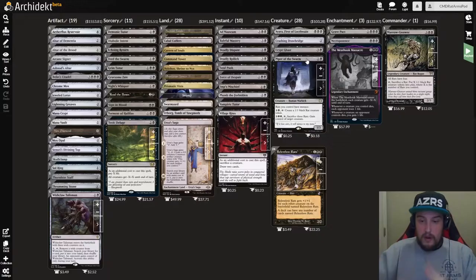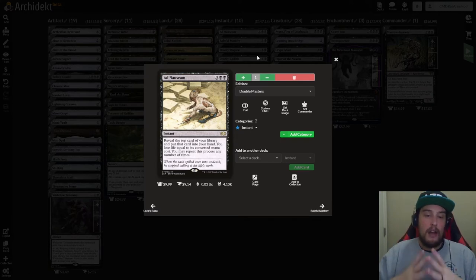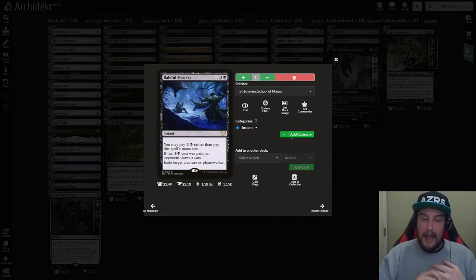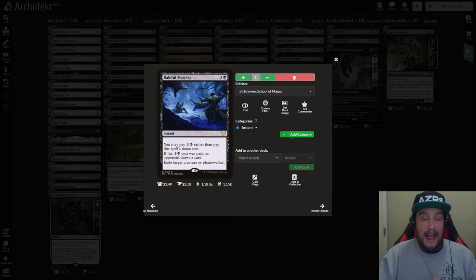Let's go to the instant speed spells. We have Ad Nauseam as our first one. It is three and two black for an instant that reads: reveal the top card of your library and put that card into your hand, you lose life equal to its mana value, and you may repeat this process any number of times. This is basically going to draw you as many cards as you need — use your life as a resource and get it back later from other things in the deck. After that we have Baleful Mastery — three and a black instant. You may pay one and a black as an alternate cost; if you do, an opponent draws a card. Either way, you exile target creature or planeswalker. That downside isn't that bad when you want to get rid of something nutty off the board.